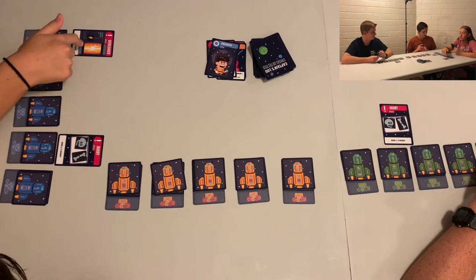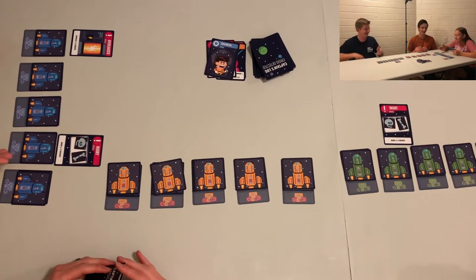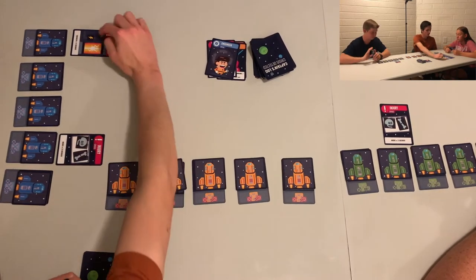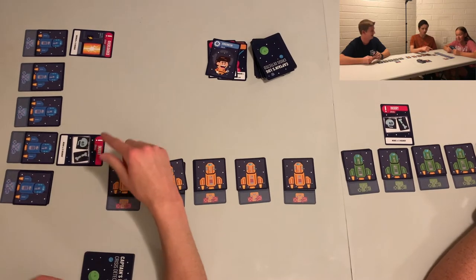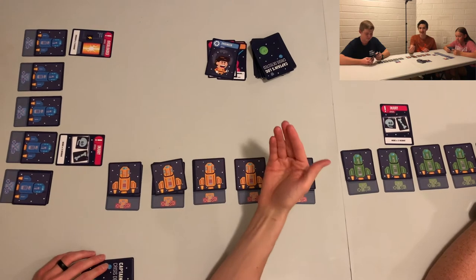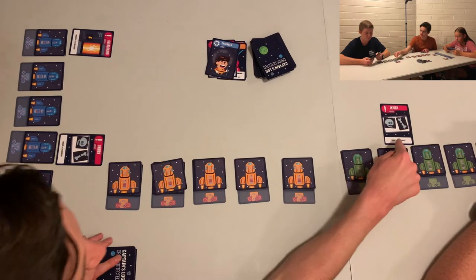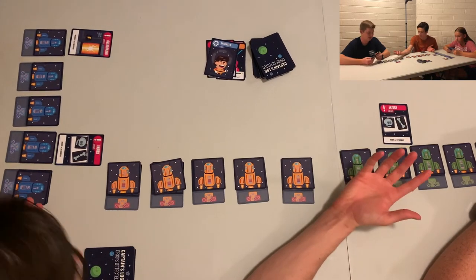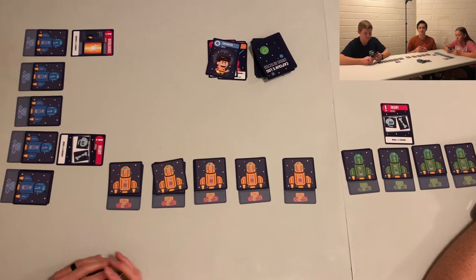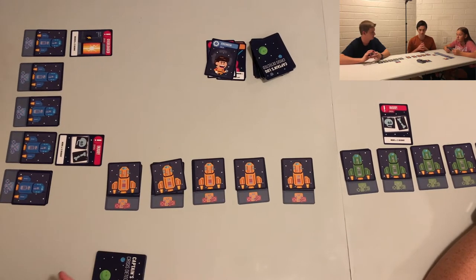To get rid of a crisis, on this one you have to play a medic or two recruits; on this one you have to play an engineer or two recruits. Some are medics, some are engineers, some are recruits, and then some are captains — it depends on the type. It makes sense based on the card: this is a medic because you have a broken bone, and this is an engineer because you're overloaded. We play until one person loses all their ships, so it could be a quick or long game.